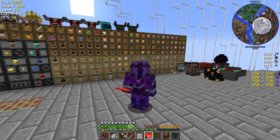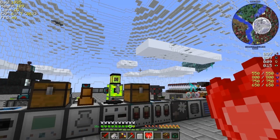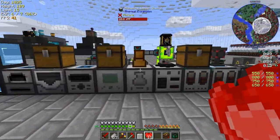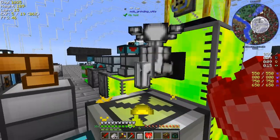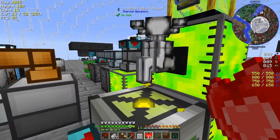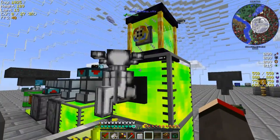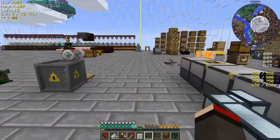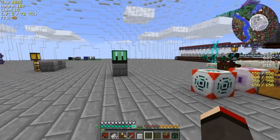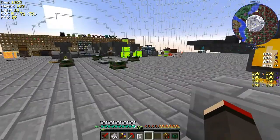I don't have enough XP for the rest of those, so let's go and get some more XP. Funny, isn't it — it didn't used to use XP to do these, but now they do. So we've got 360 hearts I think. Let's do some astral sorcery today.